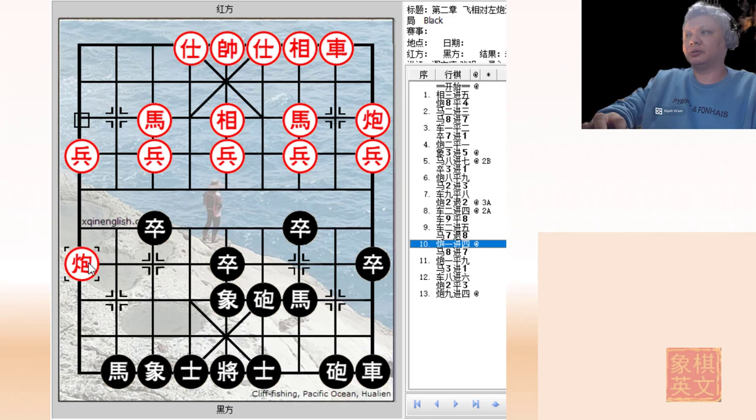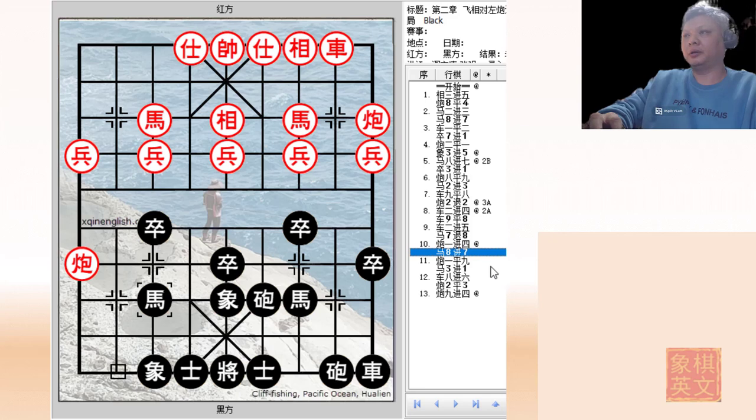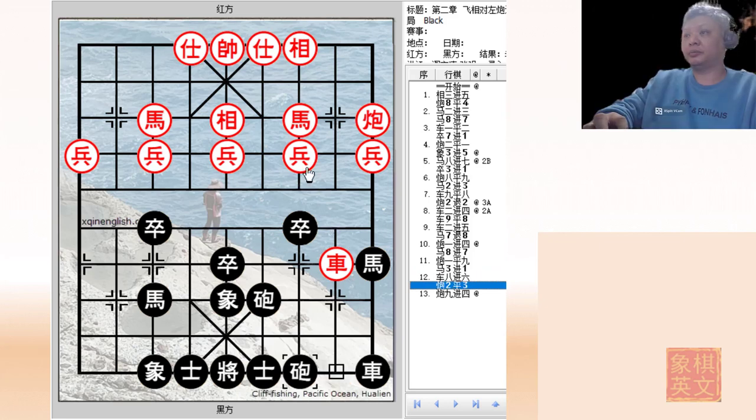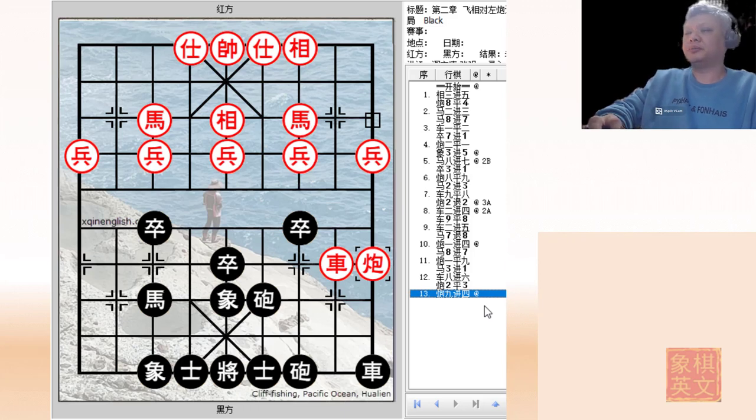The red cannon will now start to make mischief - as mentioned earlier, this cannon will attack the pawn rank. Red tries to dislodge it. Red decides to play C1 equals to 9, adding much pressure to this chariot. H3 minus 1 - a simple trade of material. C2 equals to 3, to prepare to attack. C9 plus 4 to capture the pawn. So as can be seen, by the 13th ply, the situation on the board is still relatively calm. There are no major confrontations or head-on battles at this point in time.